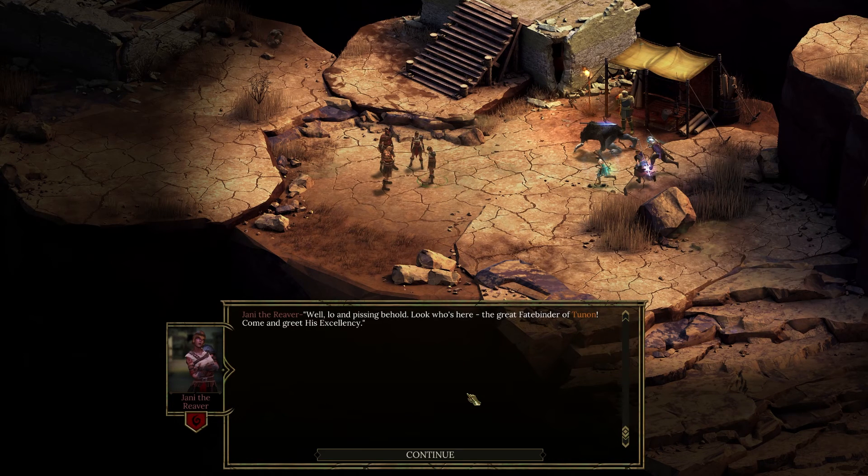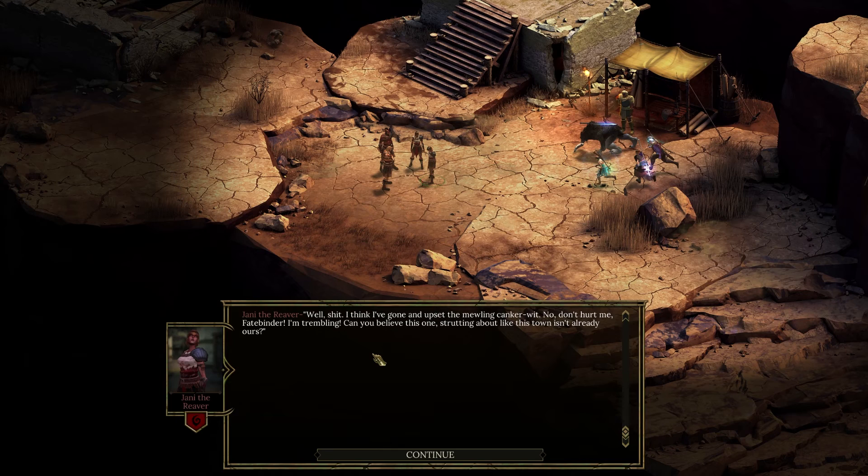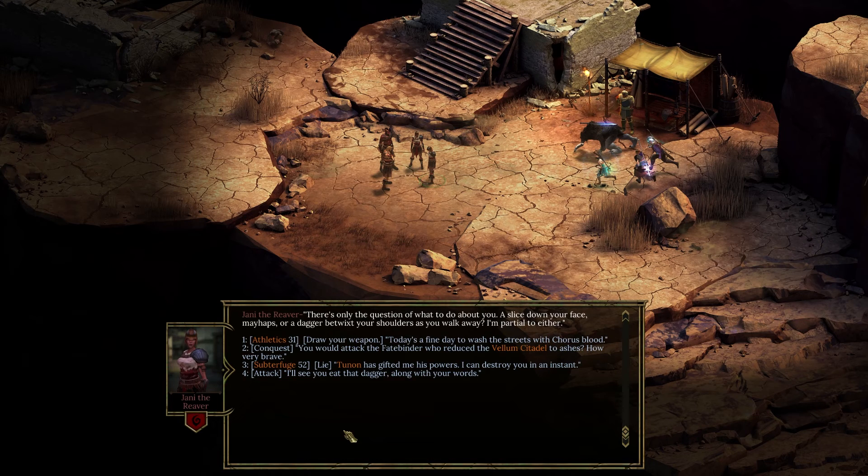Lo and behold — look who's here, the great Fate Finder of Tunon. Come and greet his excellency — will you have us bow and worship like dogs at your feet? She runs her fingers over a ratchet blade. Or do we settle this with a bit of fun? I've only just arrived and already you test my patience. Well, shit — I think I've gone and upset the mewling canker wit. Don't hurt me, Fate Bender — I'm trembling! Can you believe this one, strutting about like this town is already ours? There's only the question of what to do about you — a slice down your face perhaps, or a dagger betwixt your shoulders as you walk away. Today's a fine day to wash the streets with Chorus blood — or you would attack the Fate Binder who reduced the Vellum Citadel to ash. How very brave.